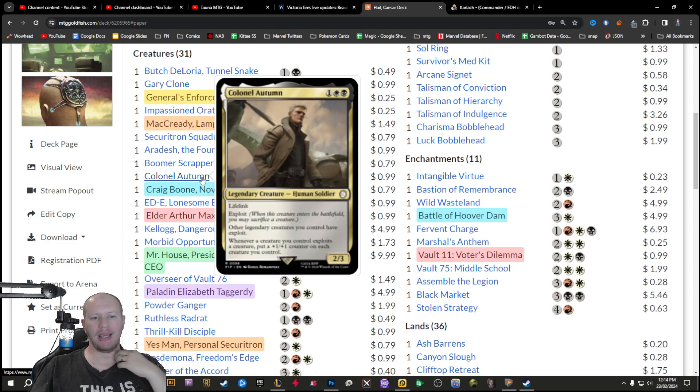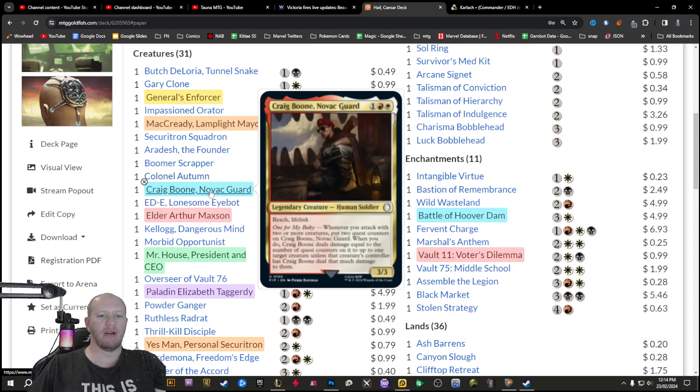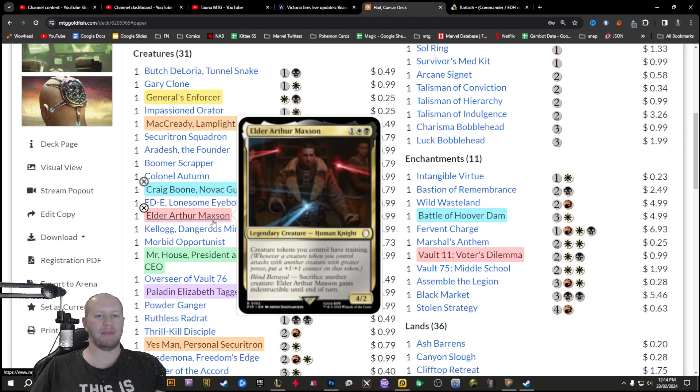Colonel Autumn is another one I really like — making it so that all your legendaries have exploit. Whenever you exploit something, you put +1/+1 counters on each creature you control. So you play your legendary, sacrifice one of your tokens, and put +1/+1 on everything. We've got Craig Boone, Novak Guard — he sits back as a sniper. Whenever you attack with two or more creatures, you put two quest counters on him and he deals damage to a creature, but they can take it to the face instead, and it's got lifelink so you gain life. We've got Elder Arthur Maxson making all your creature tokens have training, and you can sacrifice another creature to give him indestructible.